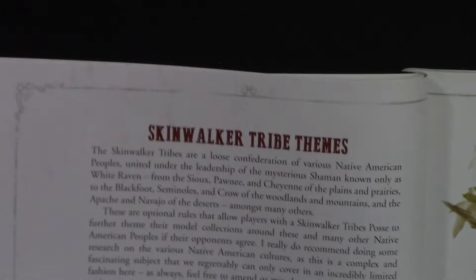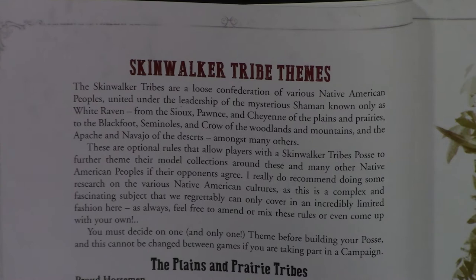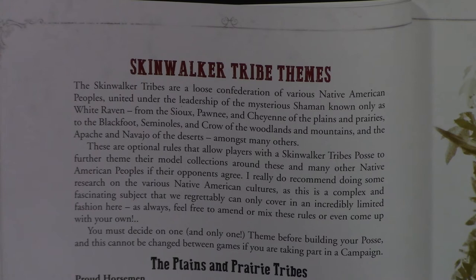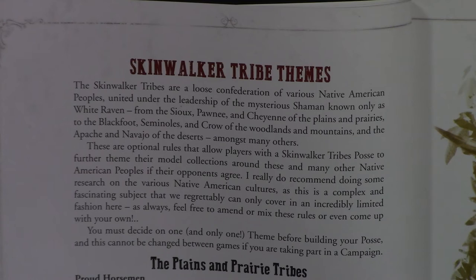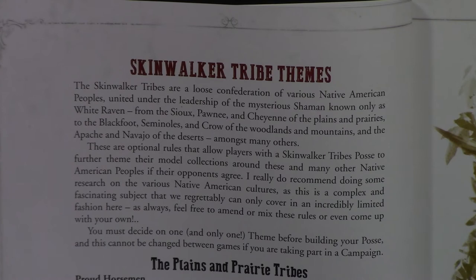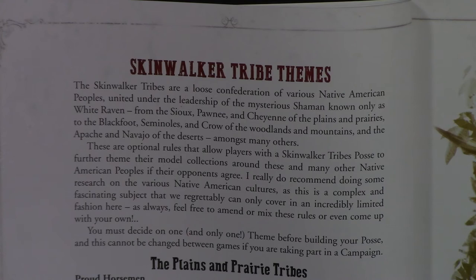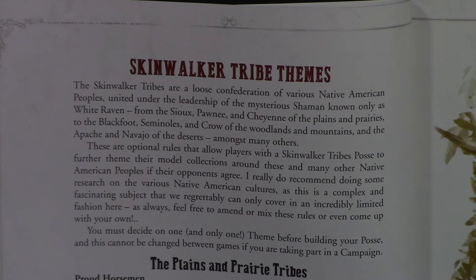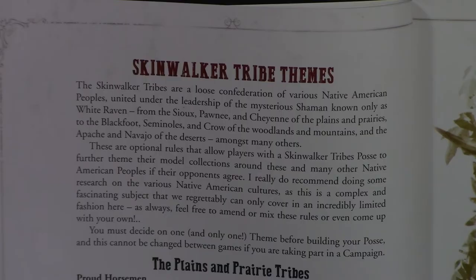The last addition is the modifications to the skinwalker tribe, and they say it's optional. There are three variants. The Plains and Prairie tribe gets horses at a discount and can only transform into buffalo form, which gives special abilities. The Woodland and Plains tribes count their grit die one better for making nerve tests and can hire a Sasquatch. Finally, the Desert tribe can move five inches instead of four, can only have one skinwalker model that transforms, but gains a shaman who is an arcanist to replace the other.